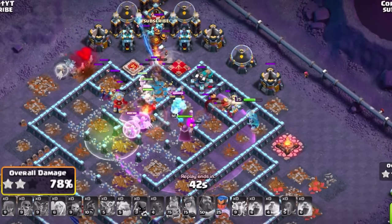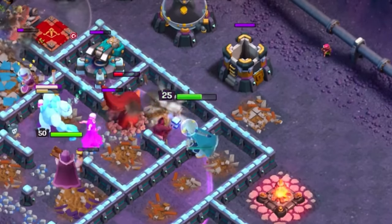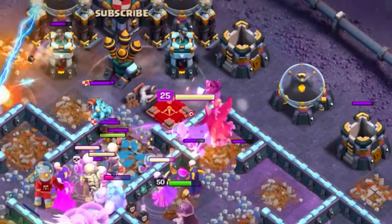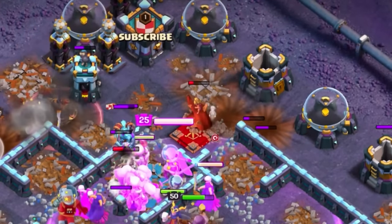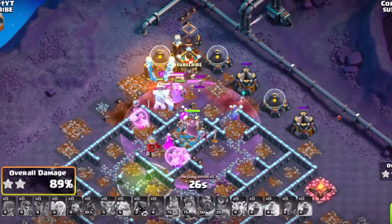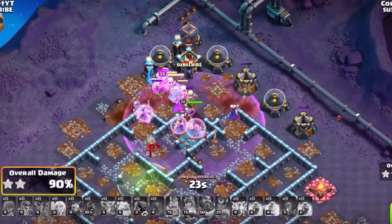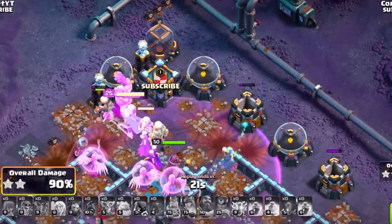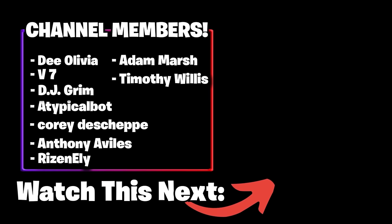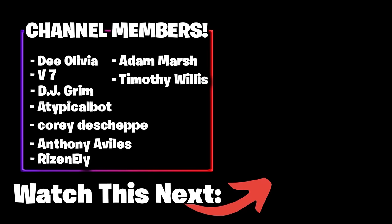You also have a back-end Rage and a back-end Royal Champion to help mitigate damage. Even if you're dealing with the enemy CC all the way on the back end, you should be completely fine. Realistically, you'll have more than enough Super Witches and troops left to clear the enemy CC without having to deal with it early. With this knowledge, you can go and practice this super strong strategy. If you want more info on Warden Walks with and without the Fireball, check out the guide on Warden Walks.